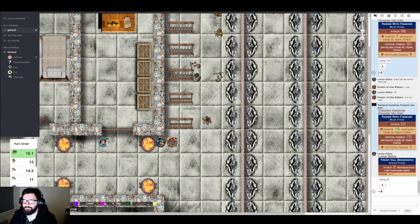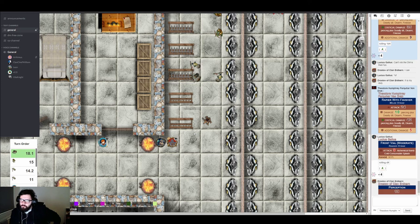Lucius jokes darkly that he should have just let himself be killed in the Deep Roads — it would have been easier. He quips he'd have worked with people who know what they're doing in the Legion of the Dead. The GM calls for perception checks from Lucius and Drastoff. Both have the Dark Storm bonus applying, granting a plus two. Lucius rolls 21 and Drastoff rolls 25 — both see someone trying to sneak up on them before the attack.